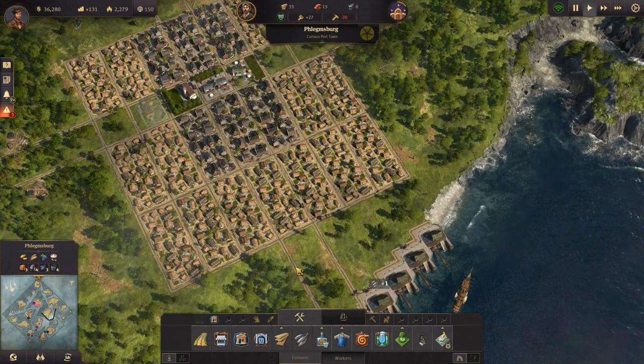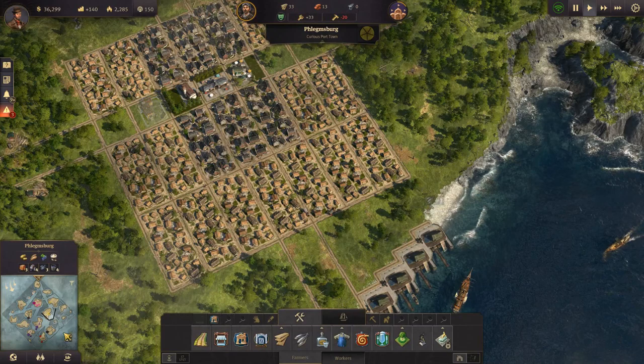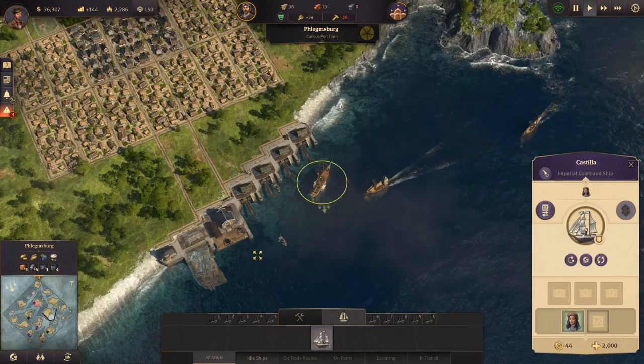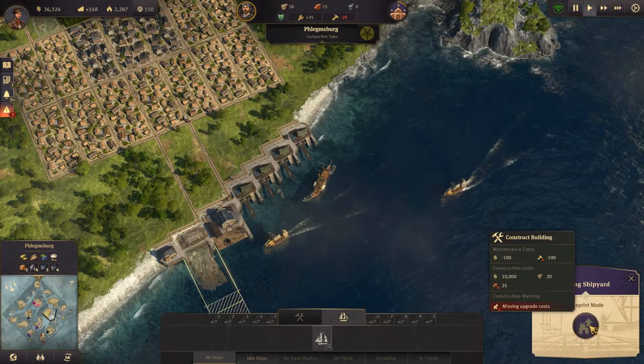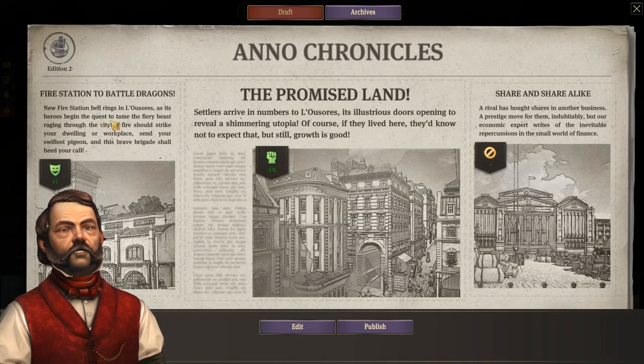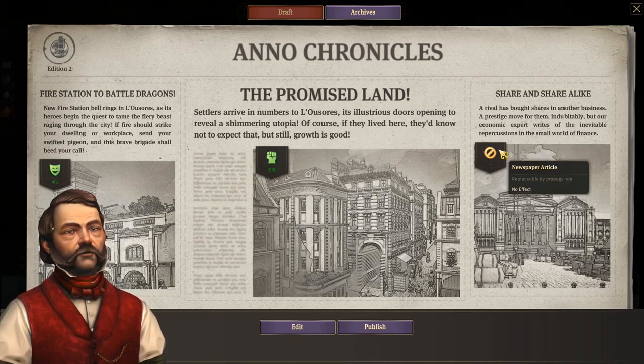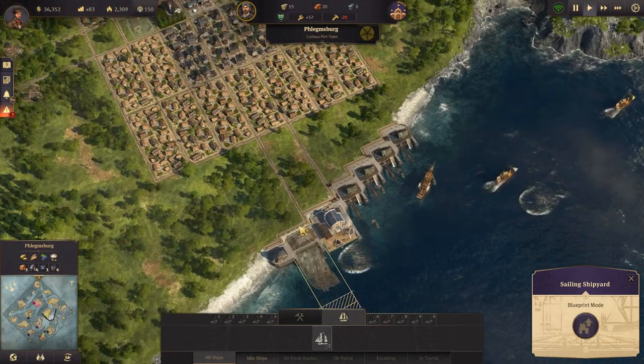We need to start upgrading workers. Let's check the newspaper. There's a story about someone taking a stone to the head. We can get plus five happiness or minus five percent riot chance — we'll publish it as is since there's no clear visible injury anyway.